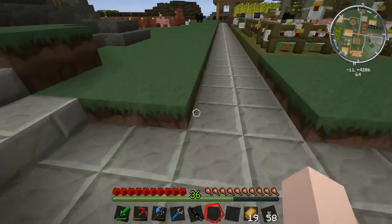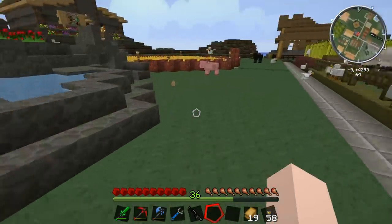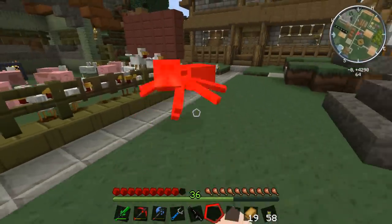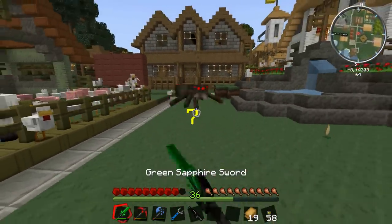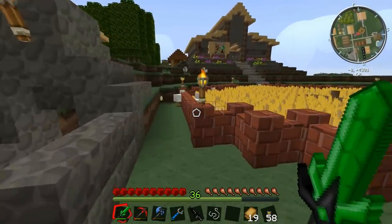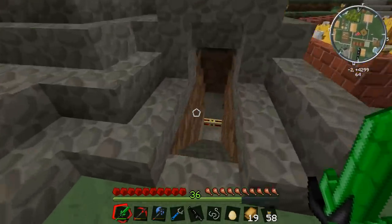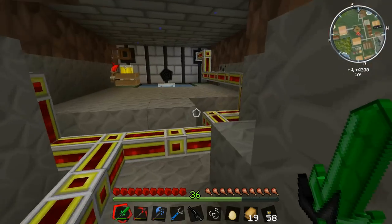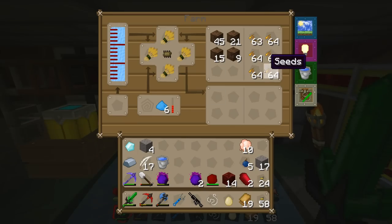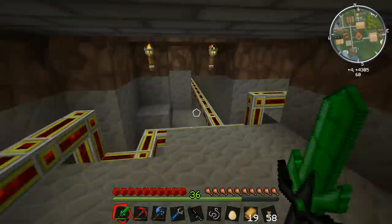Do you want to know what the master plan is — my grand strategy to deal with this white chicken menace? Well, it involves seeds. What I'm going to do is round up all these chickens with some seeds from here, from this farm. Just grab some of these.